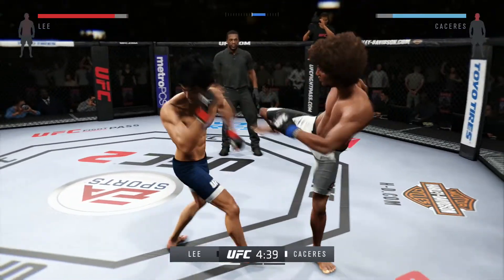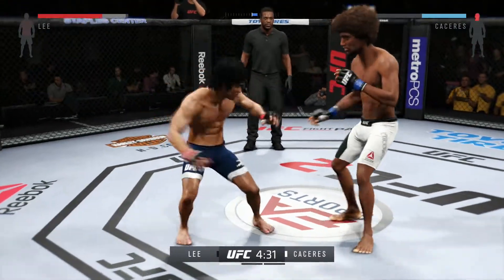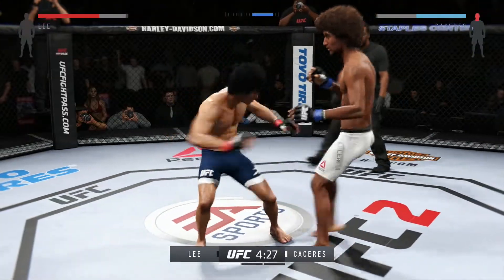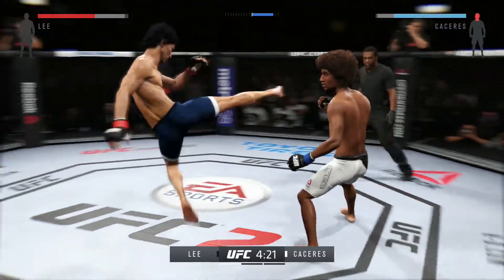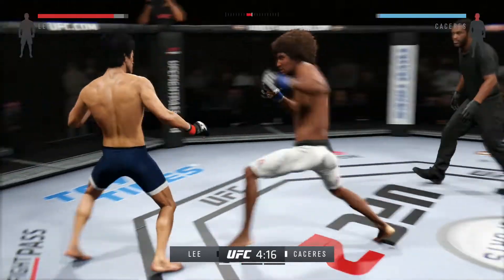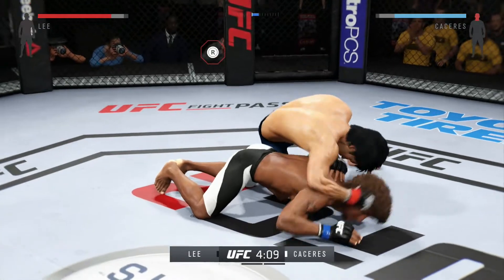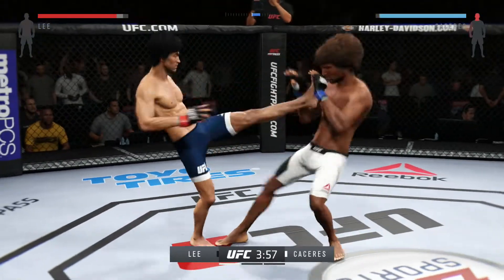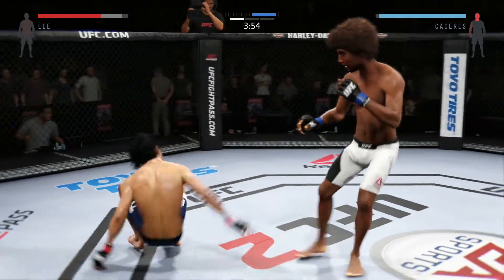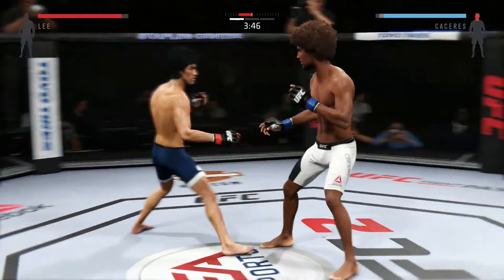Good jab by Caceres, very nicely done. Oh, he's rocked here early — he caught it with the head kick. Big uppercut. Wow, he's jumping! He can't take much of this. He's in trouble, Mike. Head kick. Head kick again!